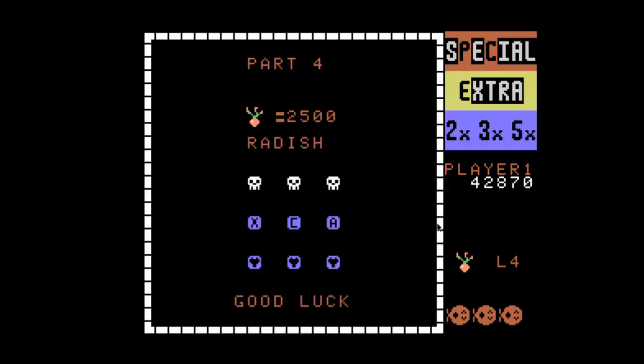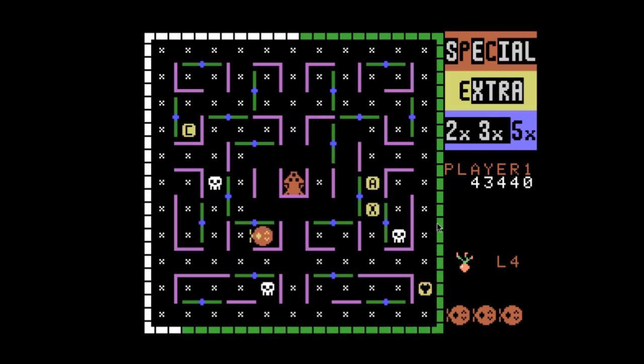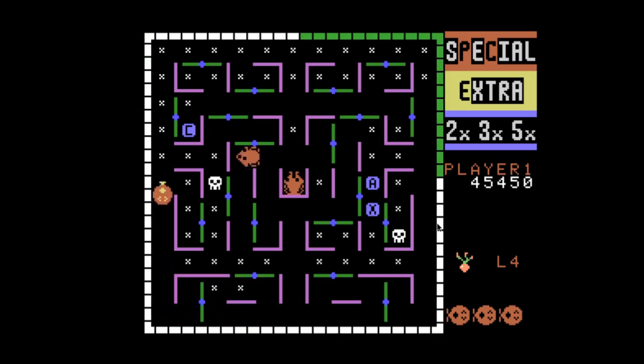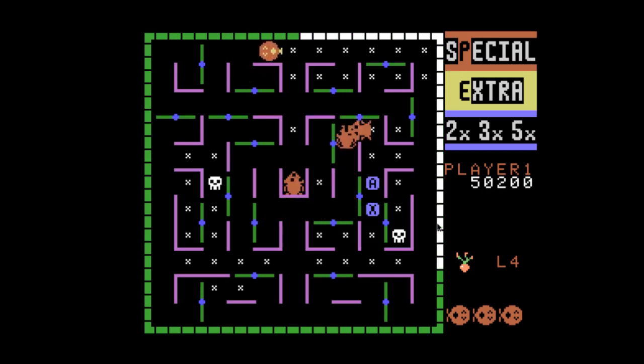One of the hardest things to master in this game is controlling your ladybug — you really got to take those turns. The ladybug doesn't slide around corners. Pac-Man does. In Pac-Man you could hold the controller diagonally up and he'll take the first turn right away. Not Ladybug. In Ladybug, you have to move very specifically and deliberately in your direction, and if you're a little off, you'll get stuck.